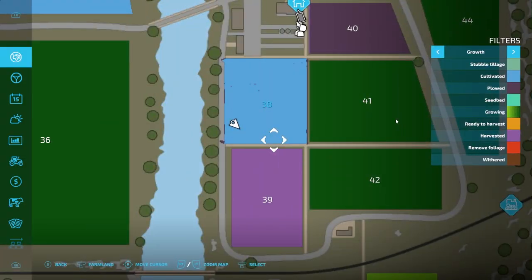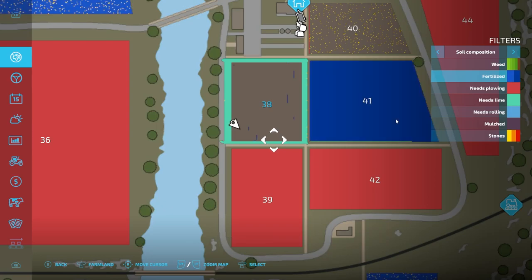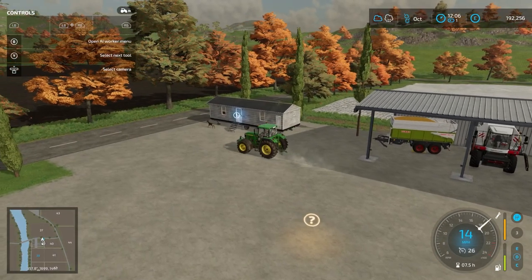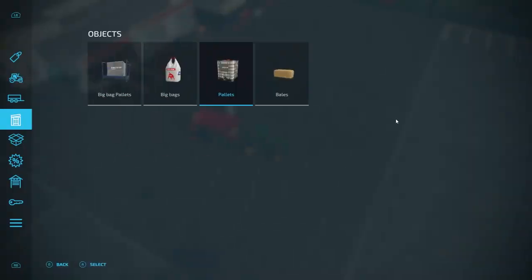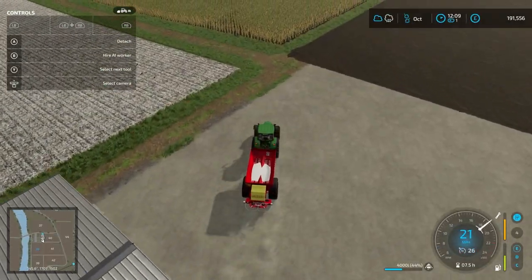I've pretty much got all of the field now — there's just some little bits which I haven't fully cultivated. I'm not really too fussed about that because next is liming. I know that we only need to lime the edges but I'm just going to lime the whole field, and then we can actually go ahead and start planting and fertilizing. Off to the shop to buy a couple of thousand litres of lime. Now let's get to liming.